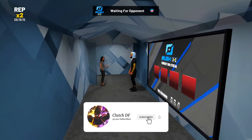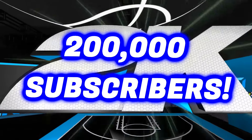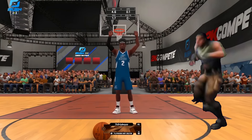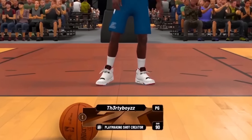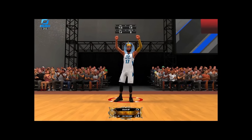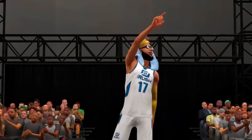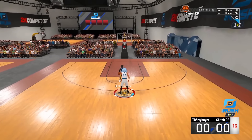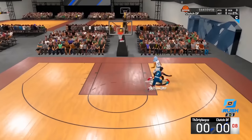If you guys are new to my channel, make sure you hit that subscribe button, turn on post notifications, and smash the like button — we are on the road to 200,000 subscribers. Here's our very first game: we're going up against a Rookie 1 playmaking shot creator, 90 overall. Ronnie's on my side — I'm a Legend 85 overall two-way tempo pusher. Let's get it! If I lose to a rookie my very first game, everybody has to unsubscribe. With this build I should be able to speed boost off rip.